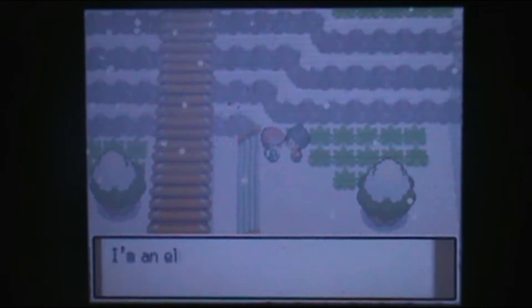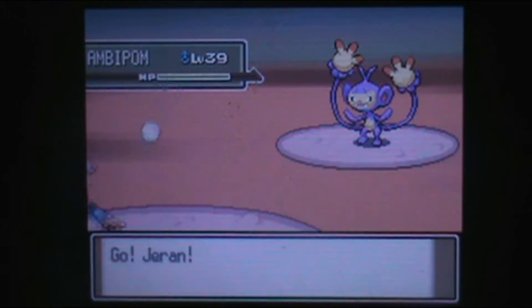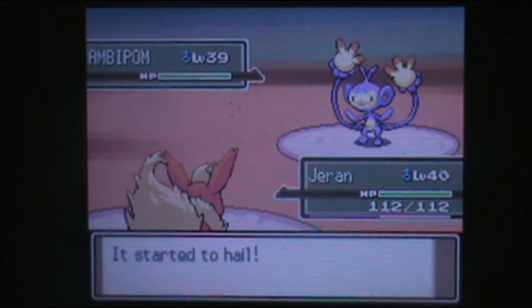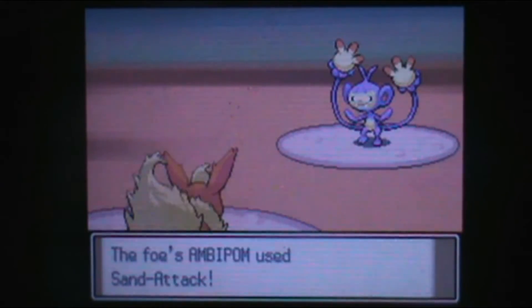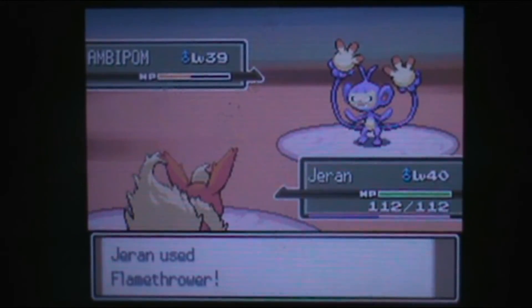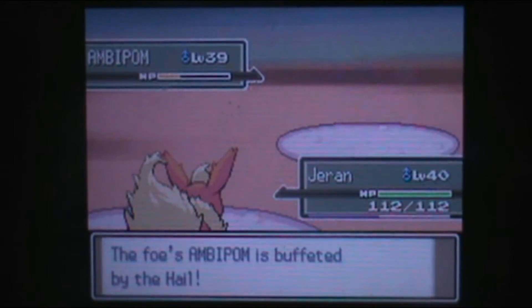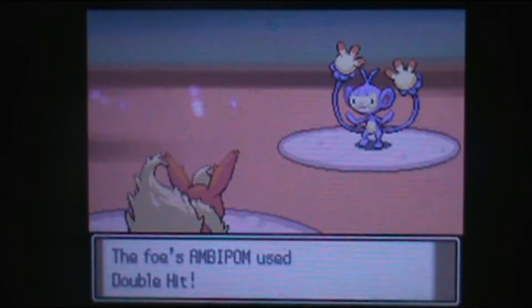The Repel's effect wore off. We got an Ace Trainer. I think it's the Skiers who mostly use Ice Types, but they also toss in Ace Trainers just to be a complete pain. At least I can attack with Flamethrower. I don't even have anything good to take down Ambipom, because Ambipom's a Normal Type and I don't have any Fighting moves on any of my team members. I do have Brick Break I could teach, but I don't really want to.